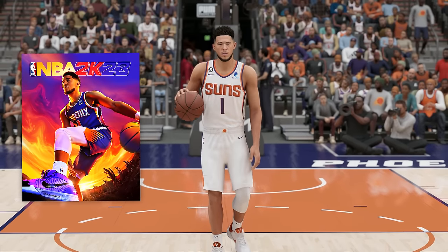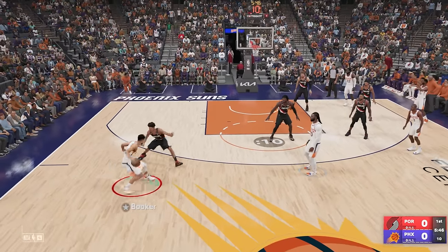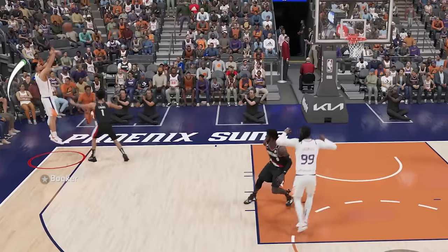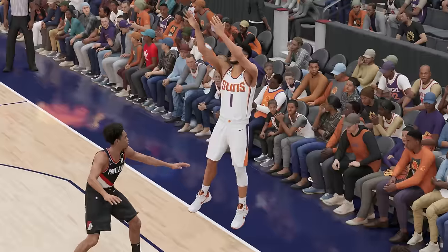For the 2K23 cover athlete, we have Devin Booker. Let's attempt a leaning fadeaway right here. Yes sir — this is a three-pointer, full bar! Let's go. What a shot.